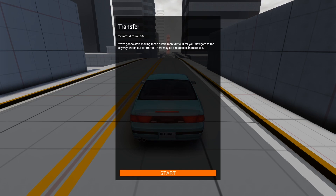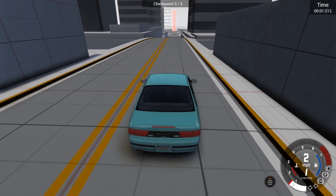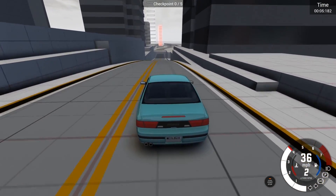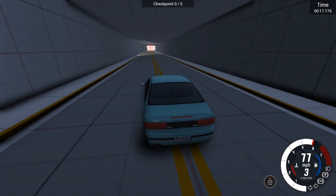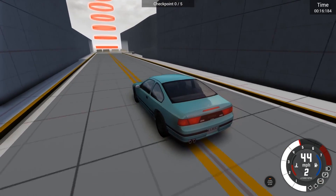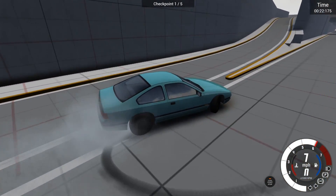Navigate to the skyway — watch out for traffic, there may be a roadblock. So this is just get from point A to point B as fast as you can, don't die. We have a pretty nice car, 200BX. I would definitely drive one of these in real life. I've always had a soft spot for 90s aesthetically pleasing cars like this.